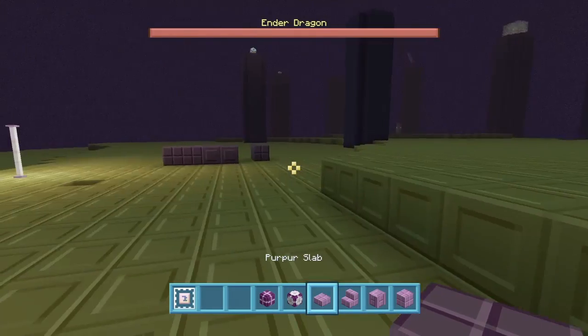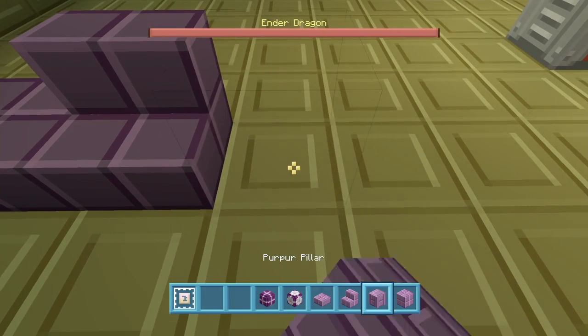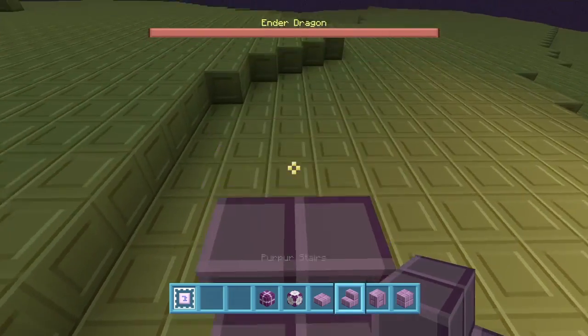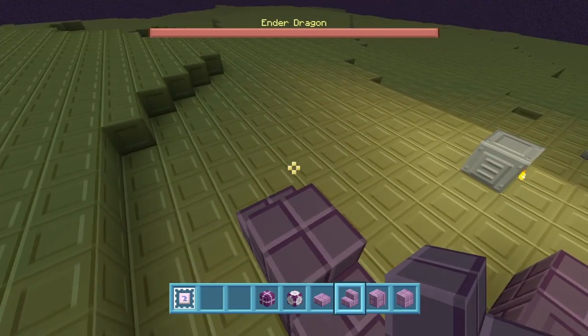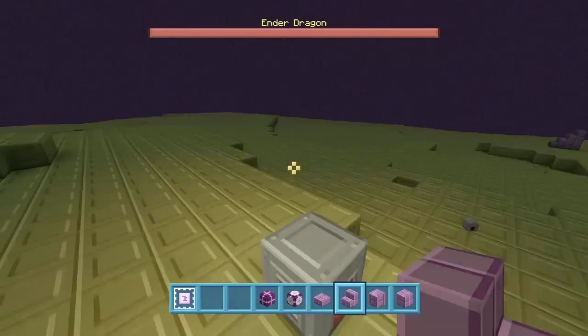If you kill the end dragon, the end city spawns. Here is what the purpur stairs and stone look like. You may use this in some sort of building. If you do the purple theme, I'd recommend using this crystal-y, purple-ish building block.